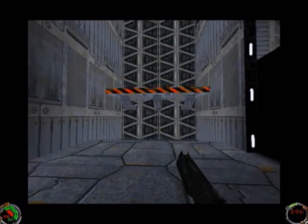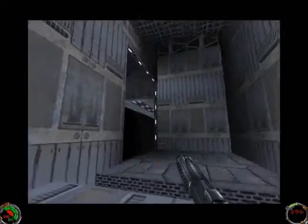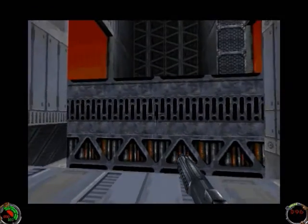Welcome back to Let's Play Jedi Knight. So we're getting towards the end of the mission here. Most of the secret areas are towards the end, so we've got these lifts that are taking us up.